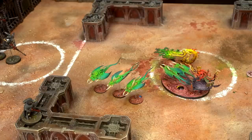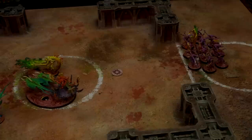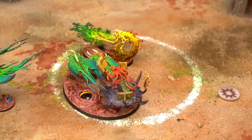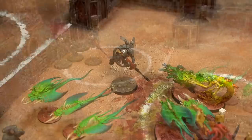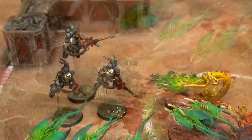Turn two. Ant starts with fewer bodies on the board. In his command phase he gains a command point and scores five victory points for holding the back objective. The Orbital Bombardment marker is still on the board — within six inches are the Fate Skimmer chariot and the Exalted Flamer, each suffering D3 mortal wounds: the chariot takes one and the flamer takes two. In the movement phase Ant moves his Suppressors forward to deny the middle objective, and moves the last sniper boy down to try and tie up the Screamers that are coming for him anyway.